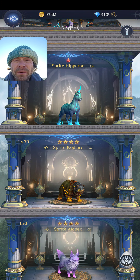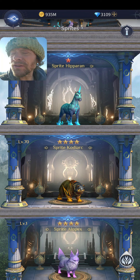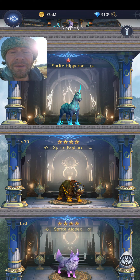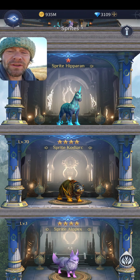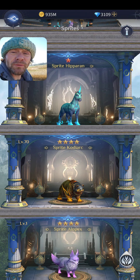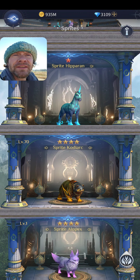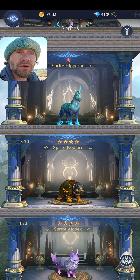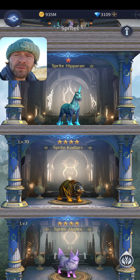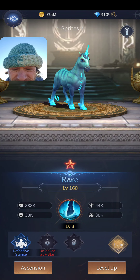Each sprite is similar to a champion: they have a level, an ascension star level, stats and attributes that add to your team, and a special ability. They have skills and traits that buff your team, and a special ability which is the number one factor when deciding which sprites to use.